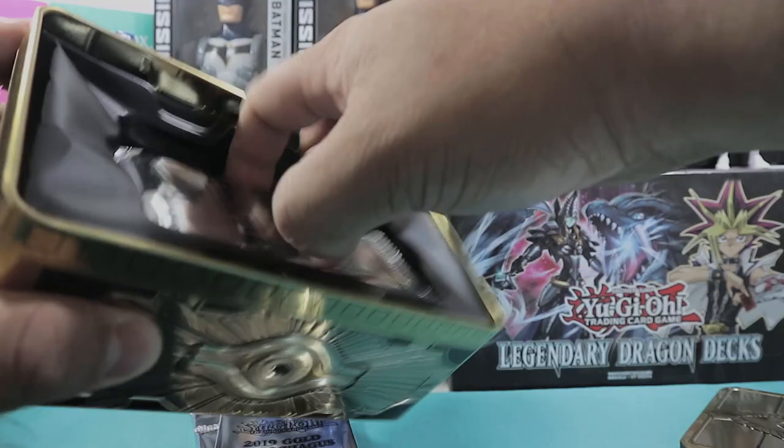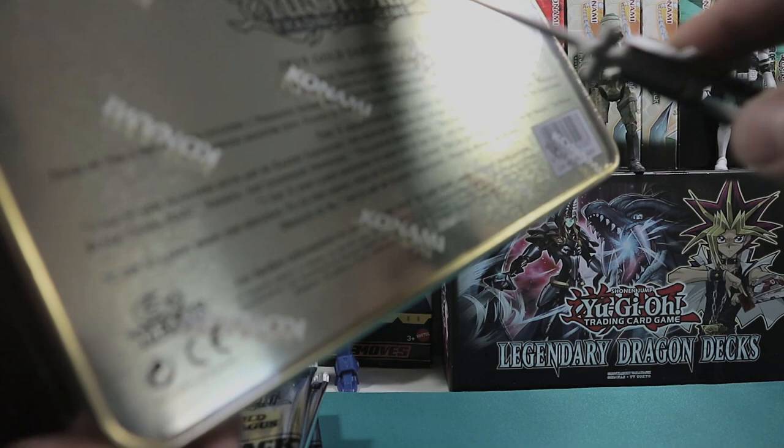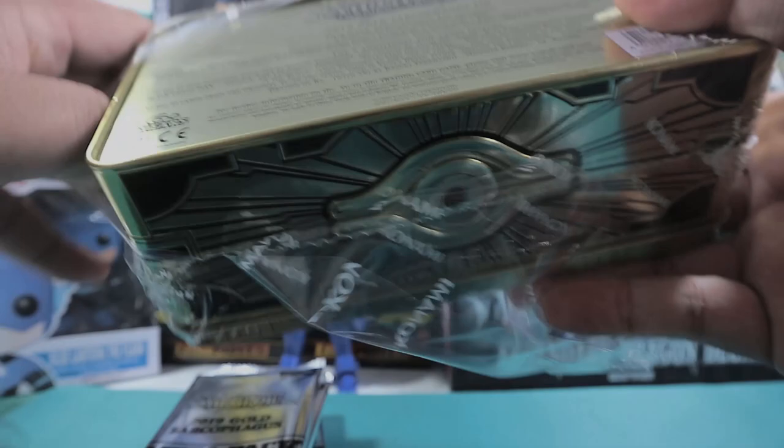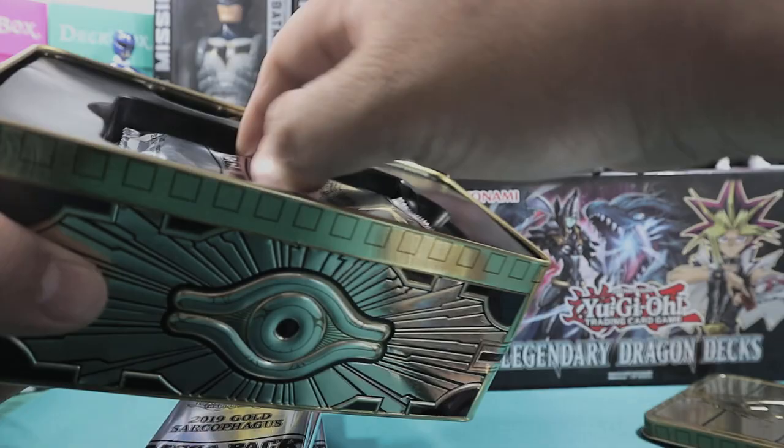I'm actually looking forward to getting the Boreals and the Dark Ruler No Mores. I think those are the promos that will actually retain most of their value - the prismatic rares and the other stuff inside the tin. I haven't been playing for a while so I haven't got my hands on a Borelsword Dragon. Another Red-Eyes Alternative right there.